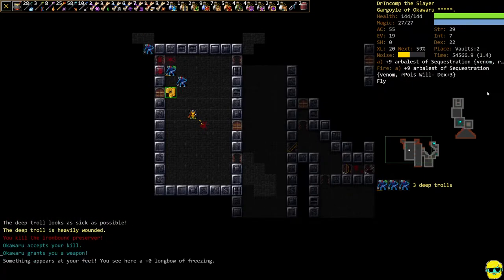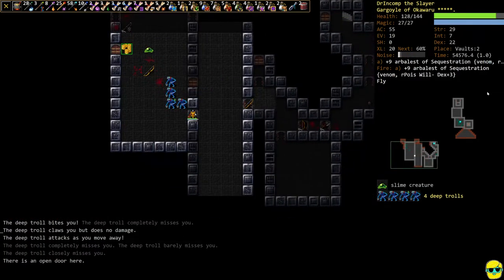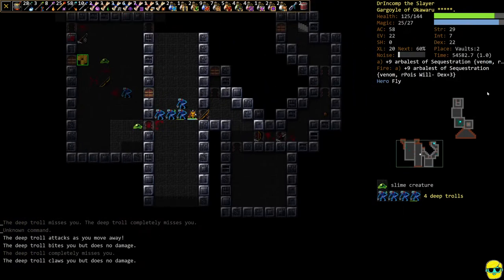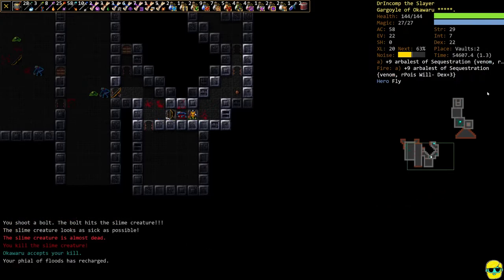We got a weapon — it's a long bow of freezing, so that's on topic. We need to step back to this little hallway where I know I can fight things one at a time.